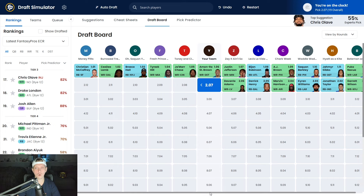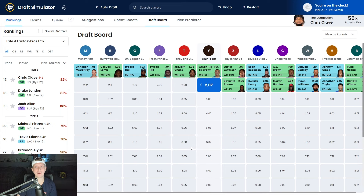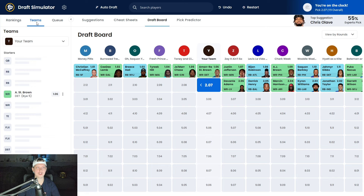A very normal start to the draft. Four running backs in the first round is probably normal, but there are going to be drafts where five go in the first round — like this draft with McCaffrey, Breece Hall, Bijan, Saquon Barkley, and Jameer Gibbs. In the second round we see Garrett Wilson, Jonathan Taylor, Kyren Williams, Marvin Harrison Jr., Derrick Henry, and Davante Adams. We got our wide receiver one in Amon-Ra St. Brown, so now we have a decision: stay with wide receiver or go running back?